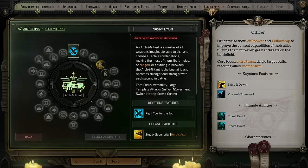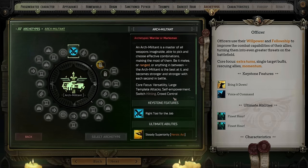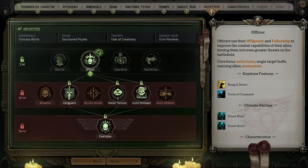That covers the basics of what to expect from every single archetype available. Remember, you can combine your base archetype with potentially three different advanced archetypes to make something that plays a little bit unique. For instance, the Officer — the archetype focused on giving people extra turns — can be a Master Tactician, a Grand Strategist, or a Vanguard, which can lead to different ways to play it.